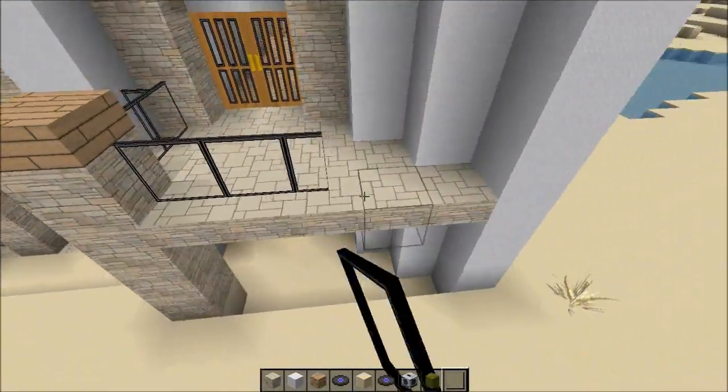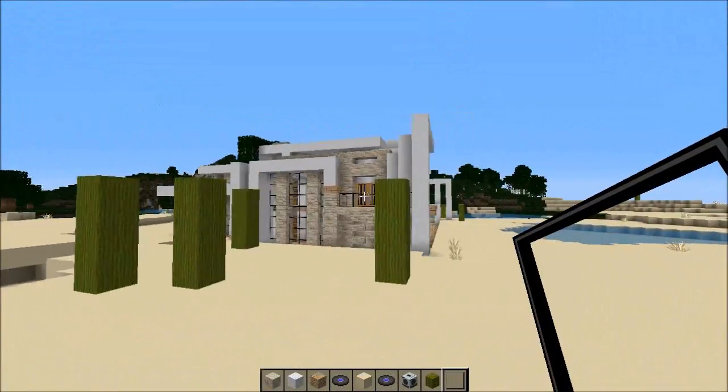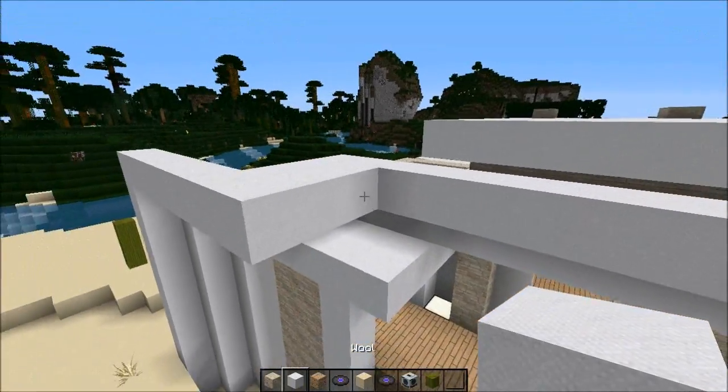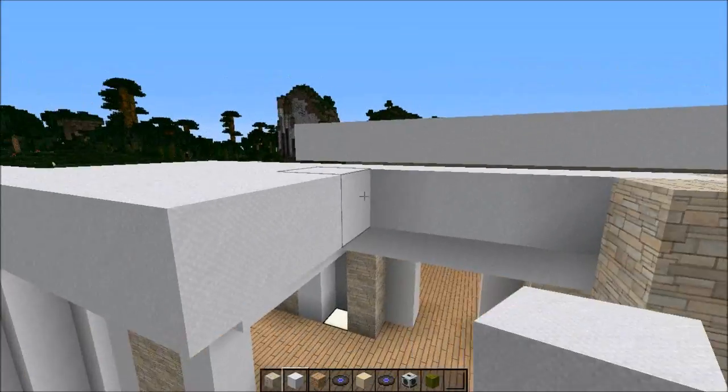Some balcony railing. Just imagine when the exterior is done with all the bushes and stuff — done dealio.